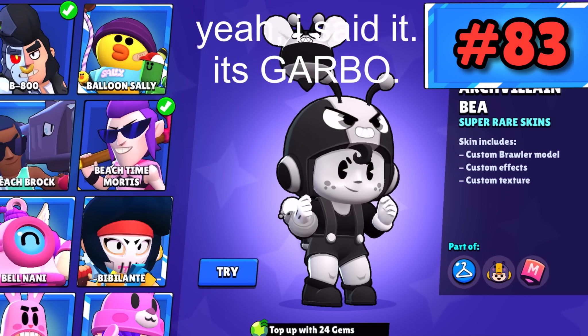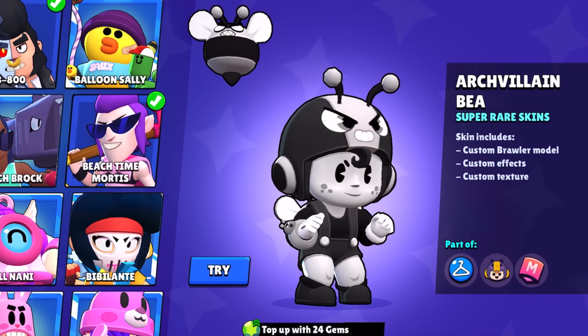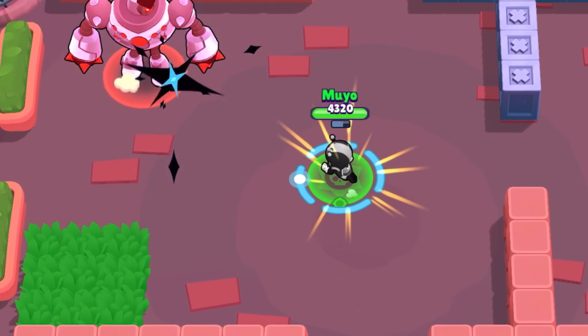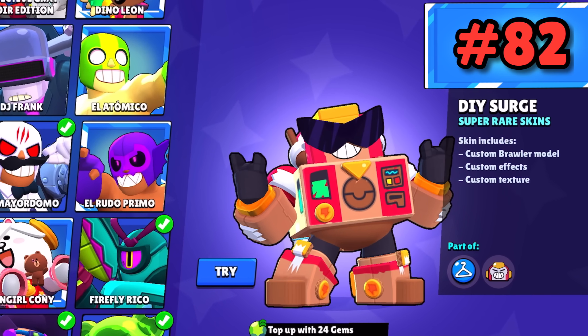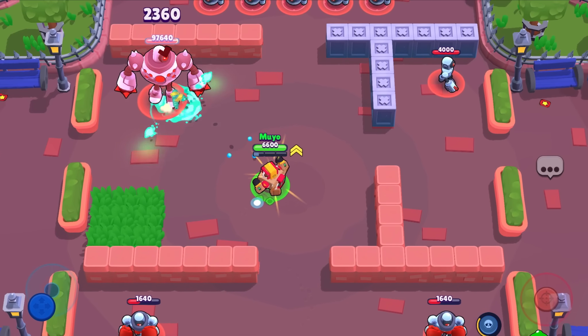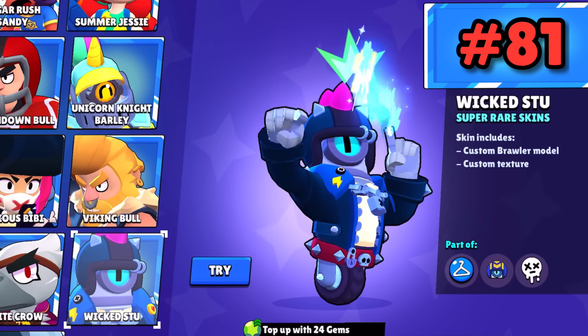Archvillain B — this skin makes B's monochrome inner bees turn into a really off-putting blue, black and white. Something about this really freaks me out and I don't like it. DIY Surge — Surge turns into a DIY model, which is kinda cool, and he gets a slight attack effect change, but it's barely noticeable.